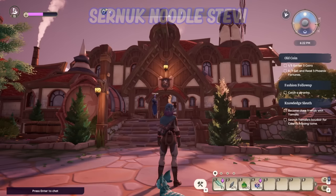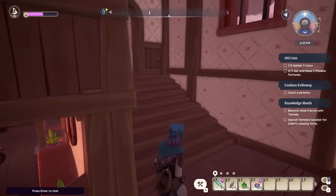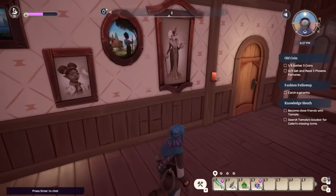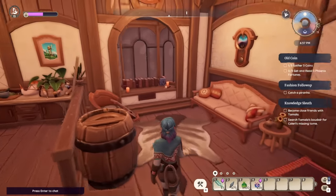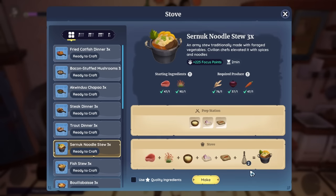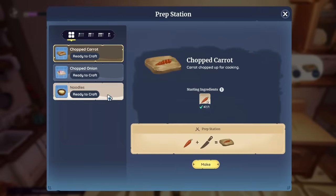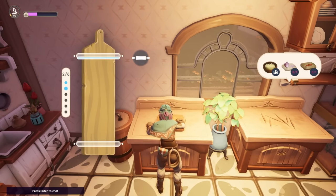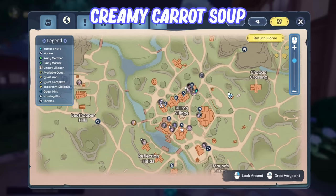The Cernic Noodle Stew requires a tier 3 friendship with Ashura to get his room key. The recipe book is on the windowsill inside his room. To make it you need cernic meat, spice, wheat, onion, and carrot for 225 focus points. It involves a bit of chopping and rolling. It's a decent recipe and many NPCs request it as a gift, so it's definitely worth picking up.